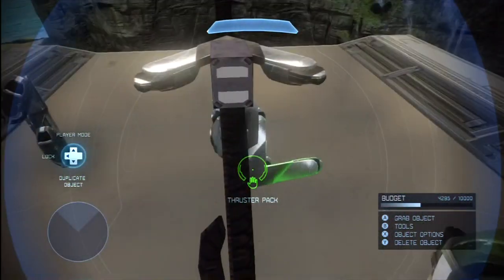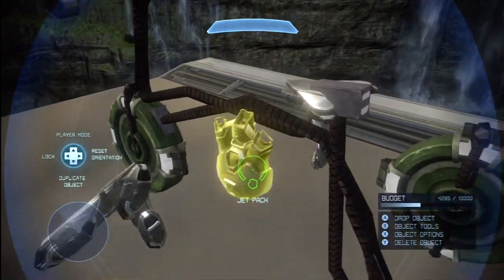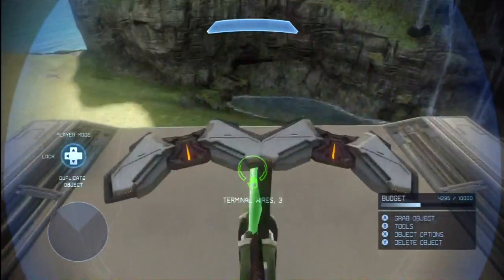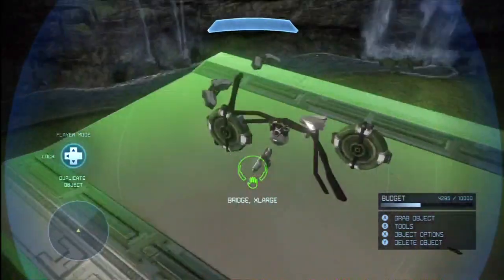Thruster pack here, thruster pack on this side for that pedal. In the middle, a jet pack links both of them. So this is an incredible amount of detail just to create a bike. The handles up here are auto sentries. This is just ridiculous.